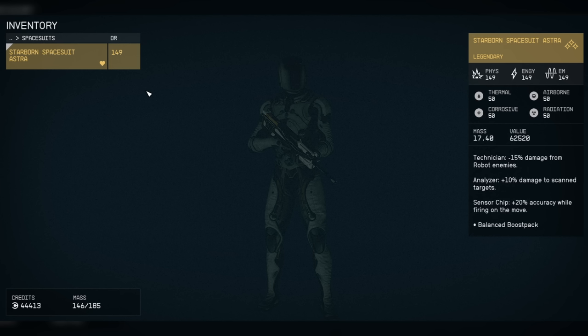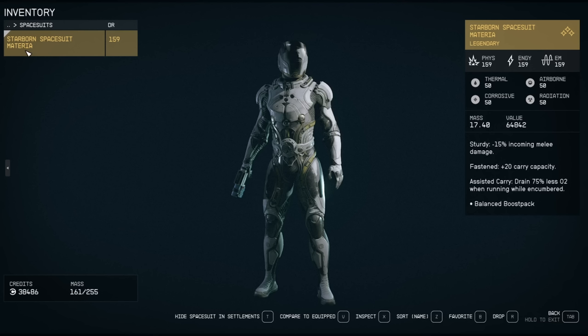So the first suit is Astra. This is what happens when you complete the game for the first time — you'll get this. After you've completed the game for the second time — and by the way, to complete the game for the first time takes about 30 hours roughly if you're going to speedrun it. To complete it for the second time, you can skip the main story and do a shortened version, and it takes approximately 45 minutes. You can do it quicker or longer, but it's about 45 minutes.